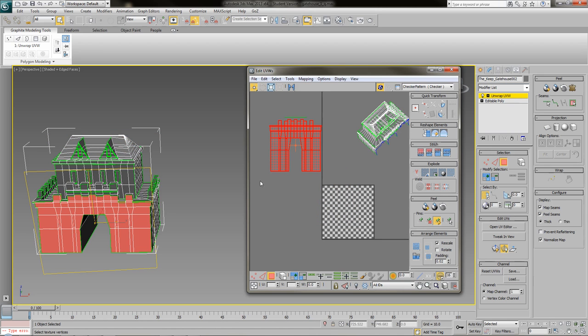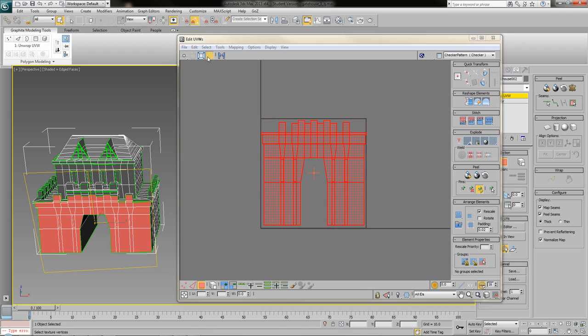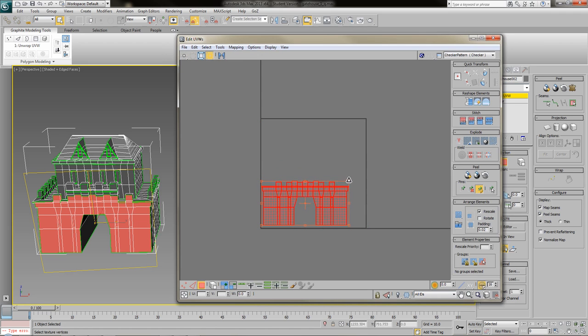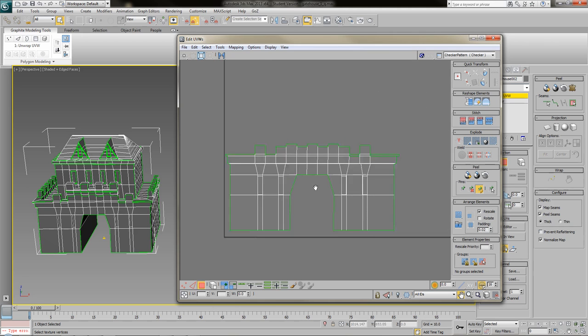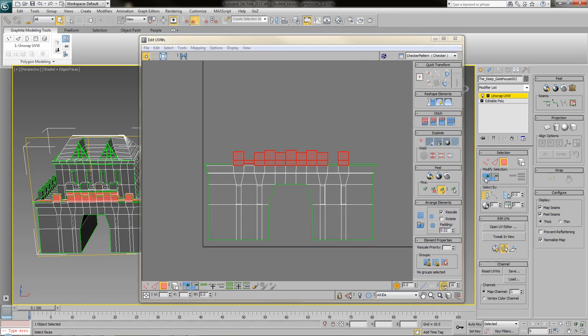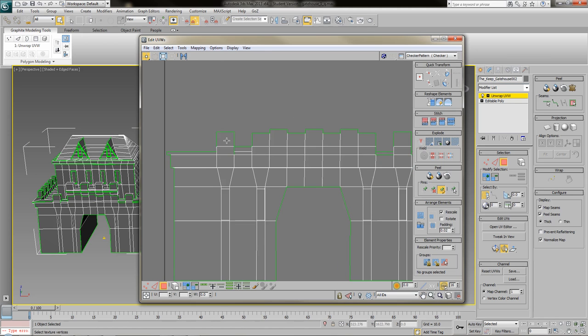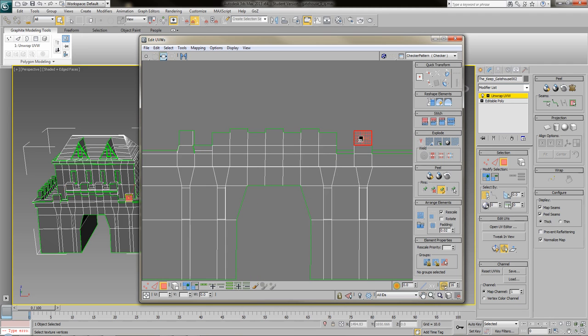So how many times have you cried today whilst trying to unwrap things? Have you tried swallowing your own tongue yet? Unwrapping makes you want to kill things. You'll notice I was quite calm in the last tutorial — not this time. Right, now I'm going to move these parts up so you have to grab, because there's a hidden polygon there. That's like a challenge for you — if you didn't see it was there, you would when your texture was all streaky and weird.